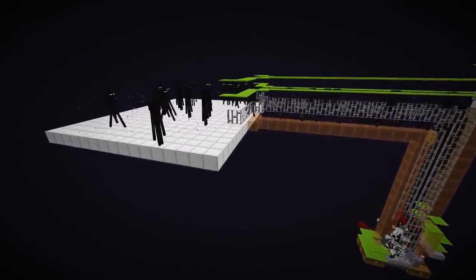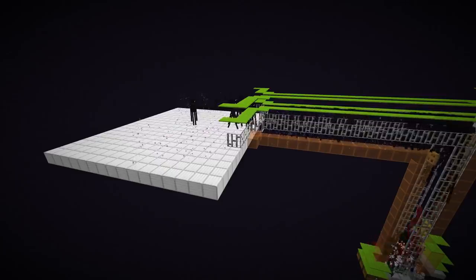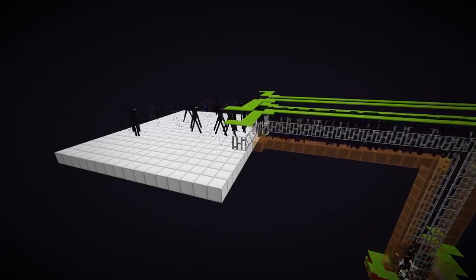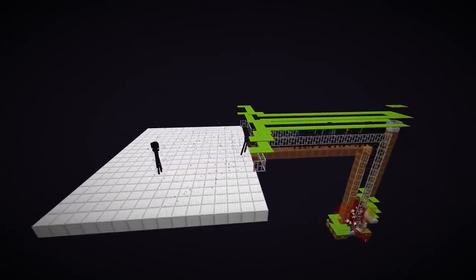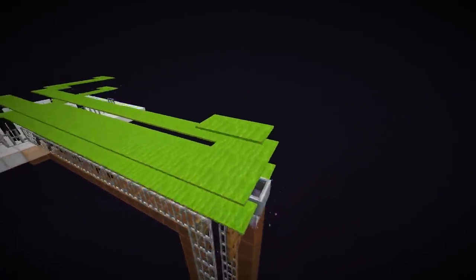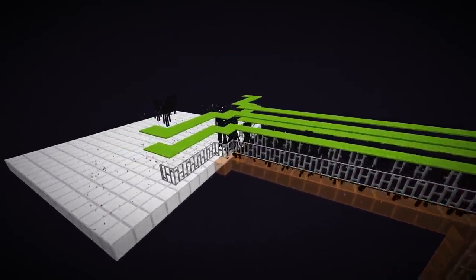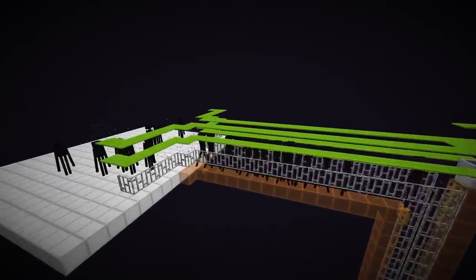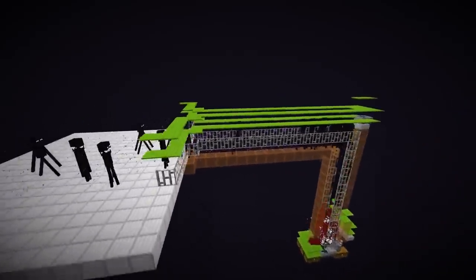There is one downside to building at Y250 — you won't get the ridiculous spawning rates you could get in the End dimension where you can build very low in the world. But what we're doing here works the same in the End as well. Endermen spawn and track a named Endermite; the range at which Endermen will attack the Endermite is 64 blocks, so it's not a problem to provide more spawning spaces.